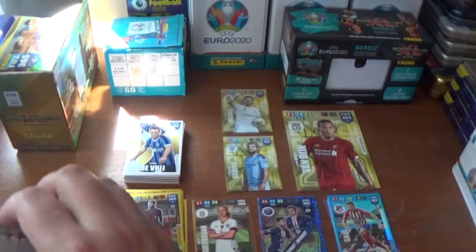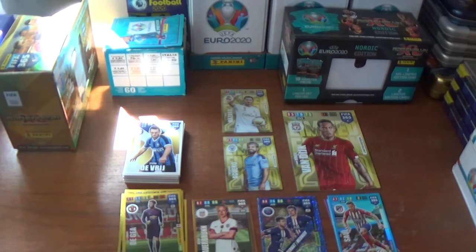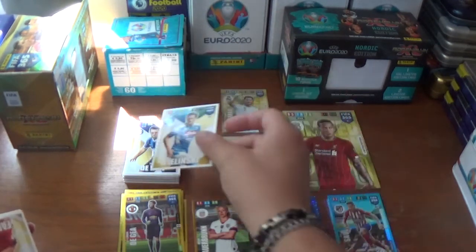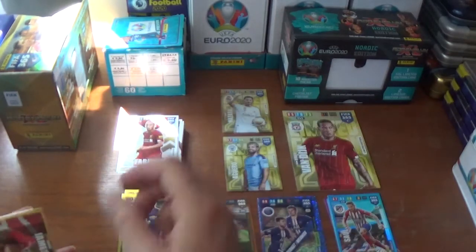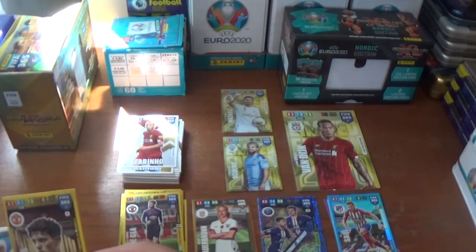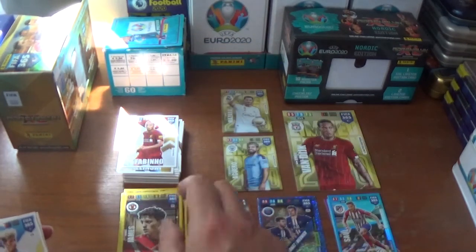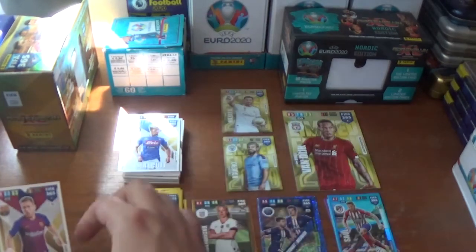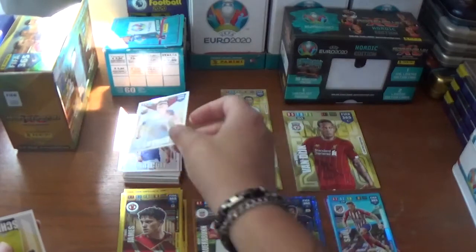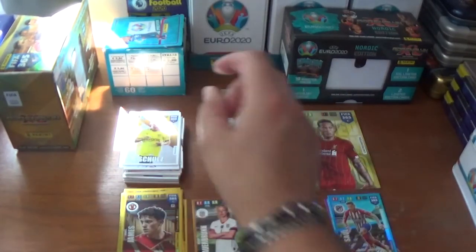And the final pack — the Sancho, Hazard and Thiago Silva variation. We start this one with Piotr Zielinski of Napoli, the Brazilian Fabinho from Liverpool. Just the one insert again — impact signing for Daniel James, the Welsh winger from Manchester United. And the rest of the pack: Kevin Malcuit of Napoli, Arthur of Barcelona, and we finish off with Nico Schulz of Borussia Dortmund.